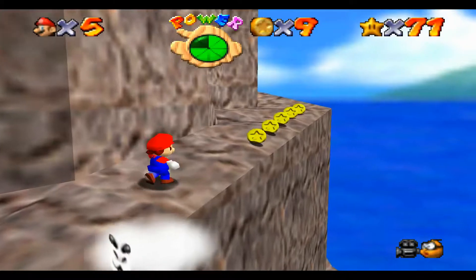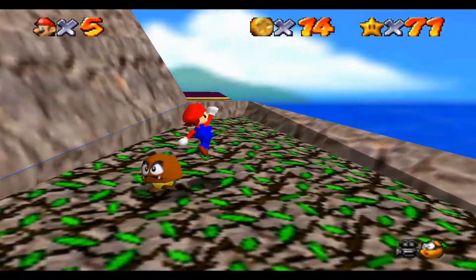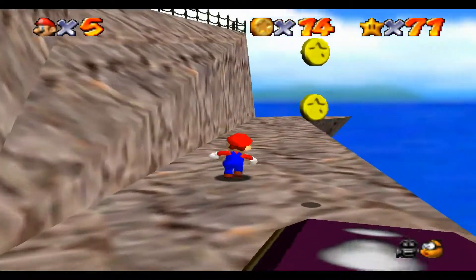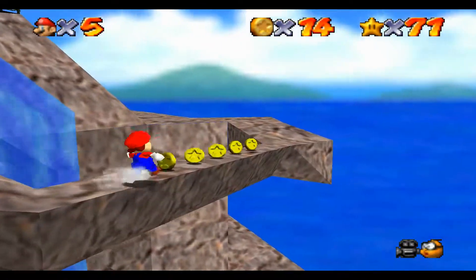That seemed a lot more reliable than the other way we were doing it. Oh come on Mario! We did pass a secret — maybe you saw that, that wall looked a little different. Mario's just slipping off of everything today. It's been pretty unreasonable. We may want to go a little slower.